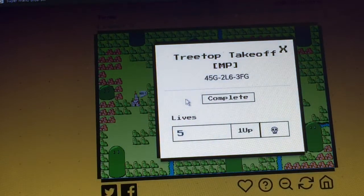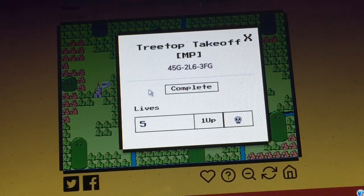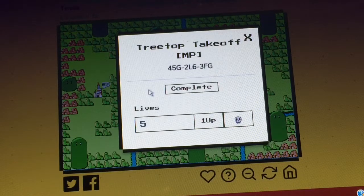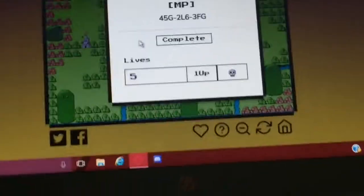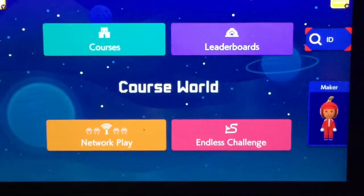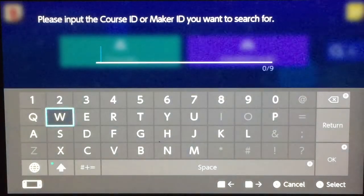We got the first level: Treetop Takeoff. I'm going to do one world today, or at least a couple of levels today, and then continue in the next episode. Let's head over to the Switch. The level ID is right over here.